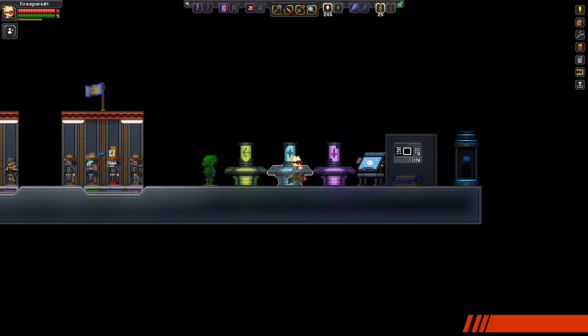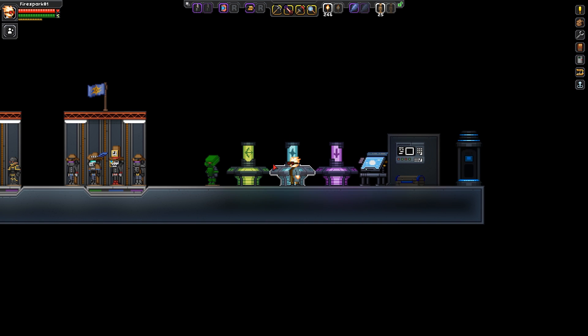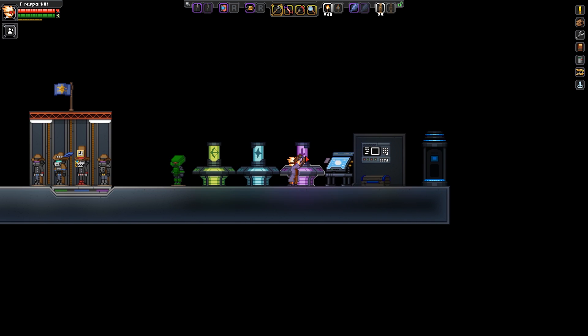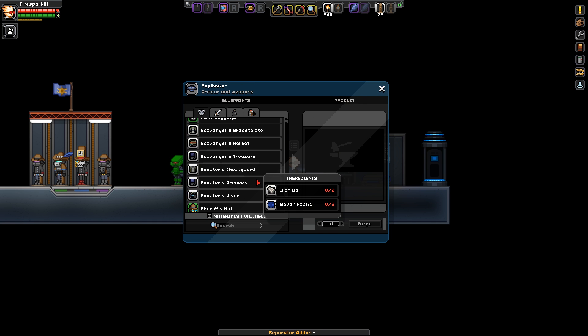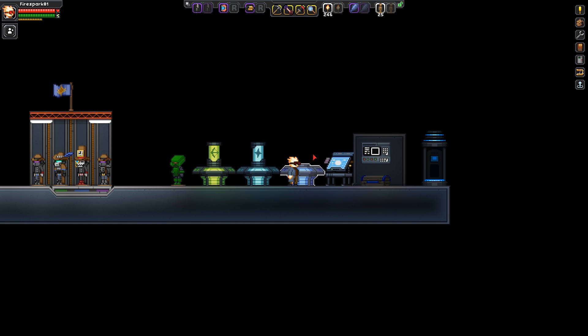We're going to start with the basics first, just for those people who come across this video and don't know anything about it. For those of you who already know the basics, I apologize — stick around to the end though because I have some good stuff for you as well. When you're playing Starbound, you get your anvil — that's where you make your armor — and you eventually upgrade your anvil to the replicator, which allows you to make almost the highest level armor in the game.